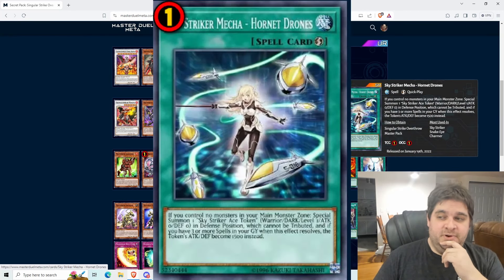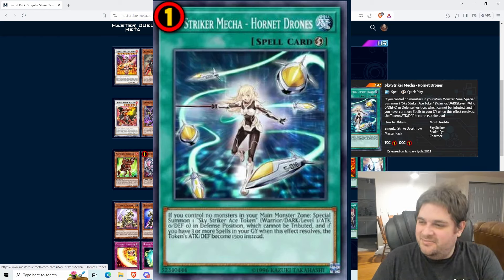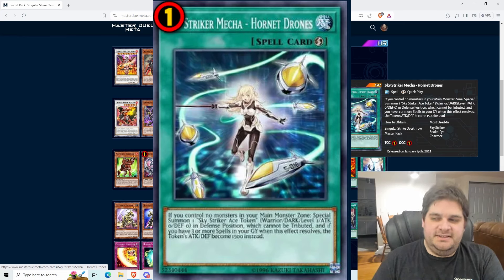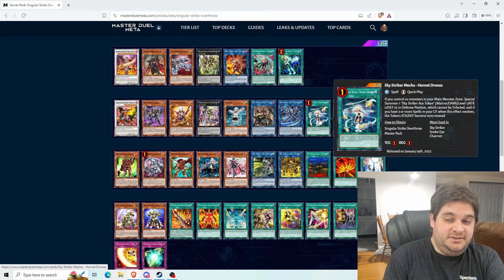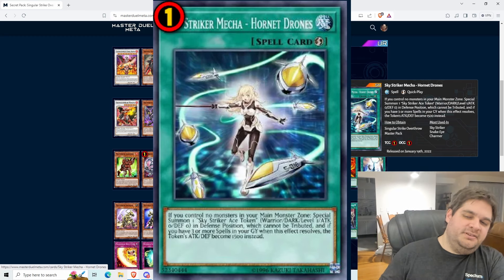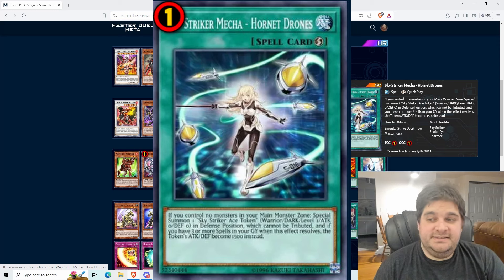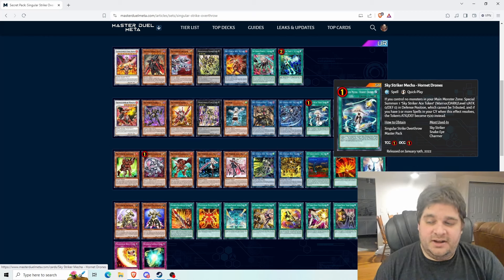Another important card is Sky Striker Mecha Hornet Drones — a quick-play spell. It is limited in Master Duel, limited in the TCG, and limited in the OCG. I think it's because it's not once per turn, which is kind of weird. If you control no monsters in your main monster zone, special summon one Ace Token which cannot be tributed; if you have three or more spells in the graveyard when the effect resolves, the token's attack and defense become 1,500. This is basically another way to play Ray — another Sky Striker Ace monster to use as link material. Do I think this card is coming to Duel Links? Probably not. A token being special summoned is a much bigger deal in Duel Links, and we haven't even gotten Rose yet, so they're hesitant to give easy extra deck access.